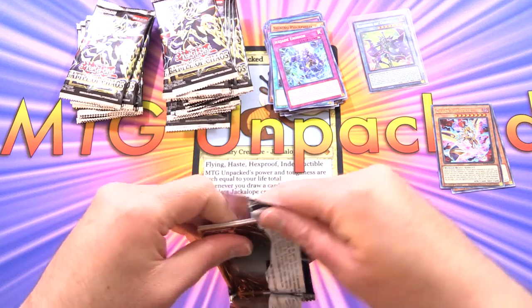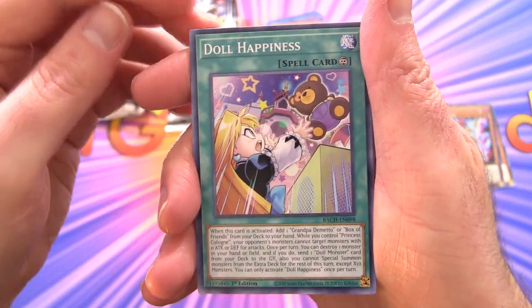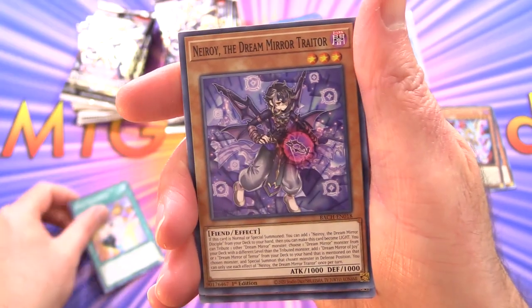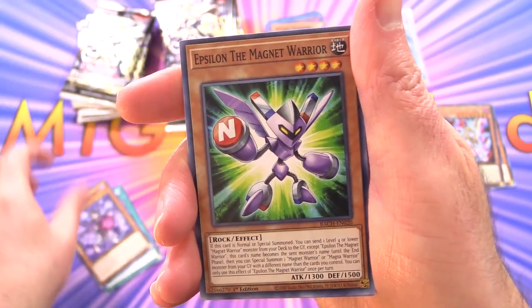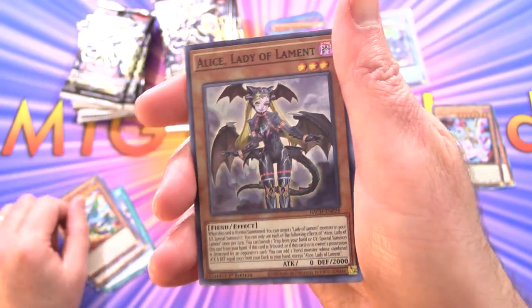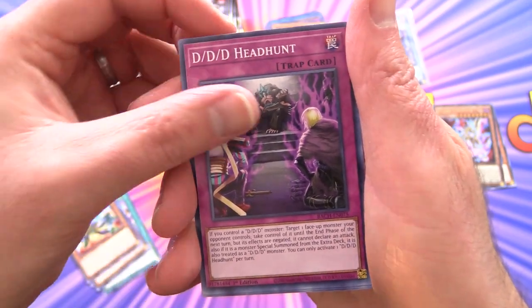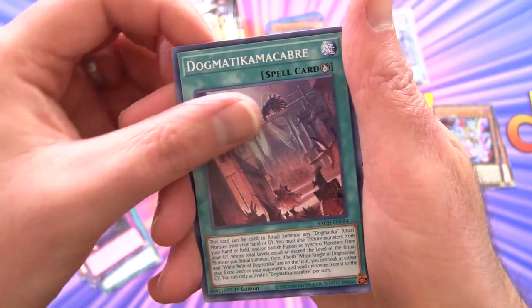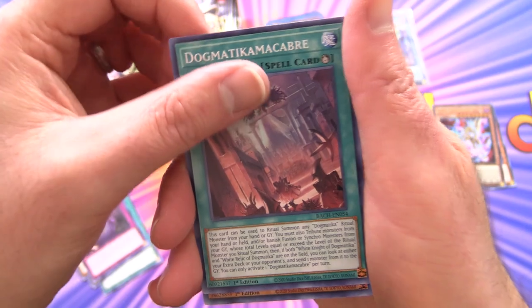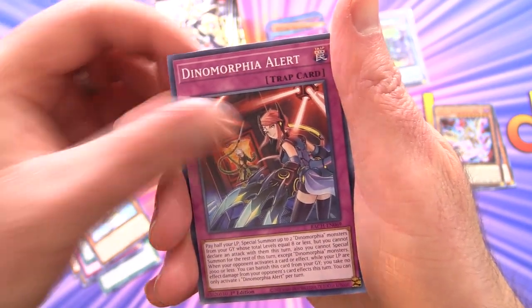Illusion of Chaos — can we go even better? We have Doll Happiness, Neroi The Dream Mirror Traitor, Epsilon The Magnet Warrior, Kaiser The Hidden Star, Alice Lady of Lament, Dedede Headhunt, Dogmatica Macabre, Dynamorphia Diplos, and Dynamorphia Alert.